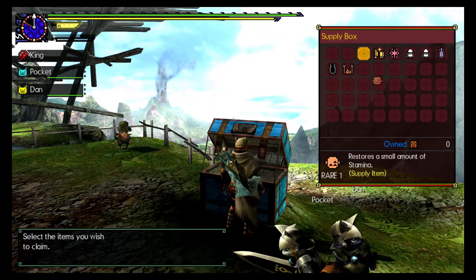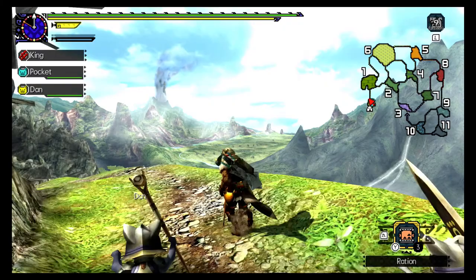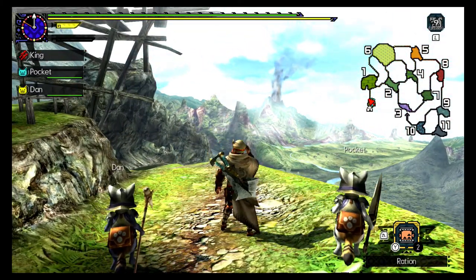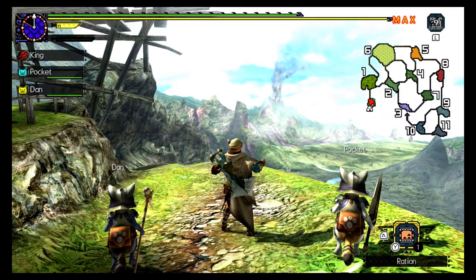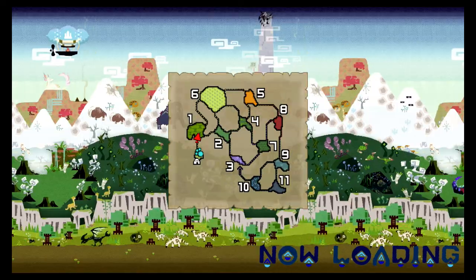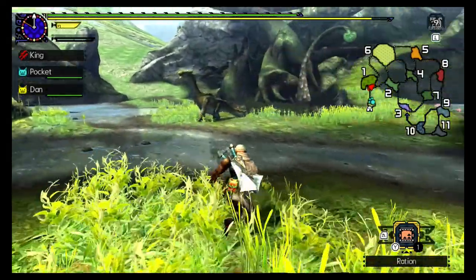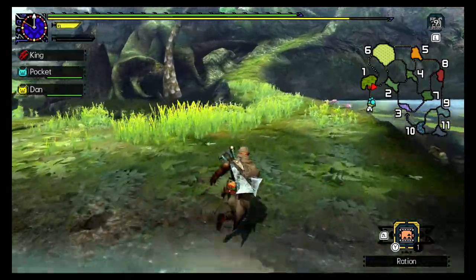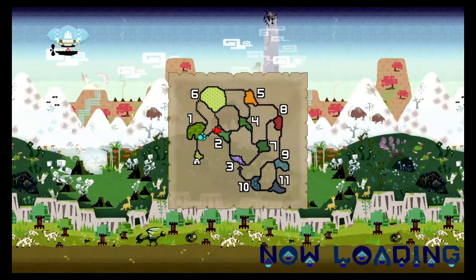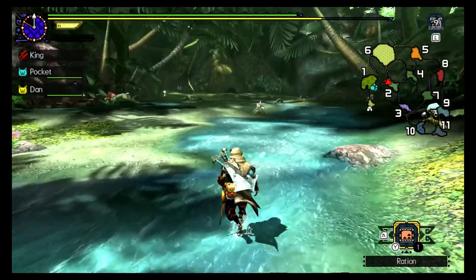Get all the stuff out of the blue box and go ahead and start stockpiling some paintballs - we'll definitely need them. What was I doing? Oh yeah, kelby horns - I already forgot what I was supposed to be getting. I believe kelbys are in area two, I could be wrong though. Let's see - ah, there's one.